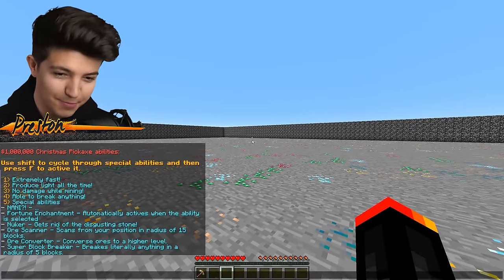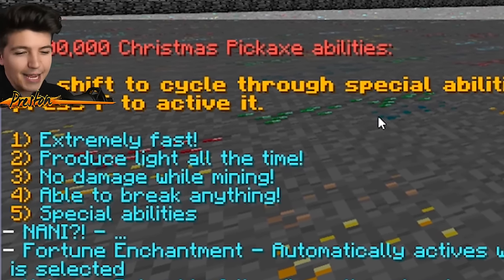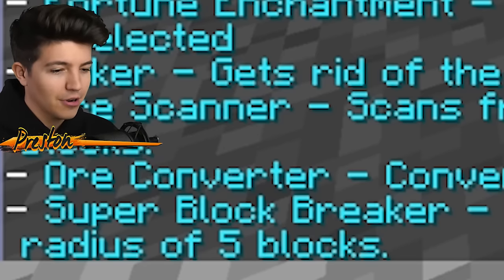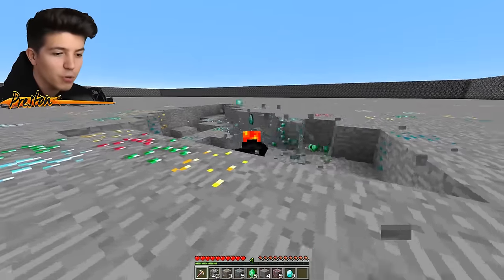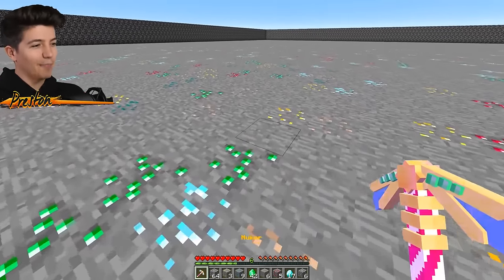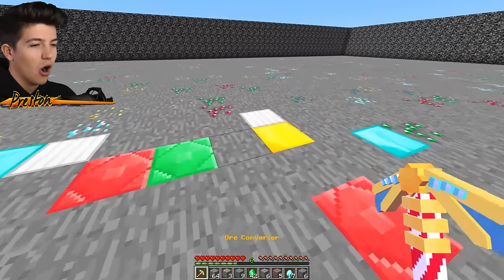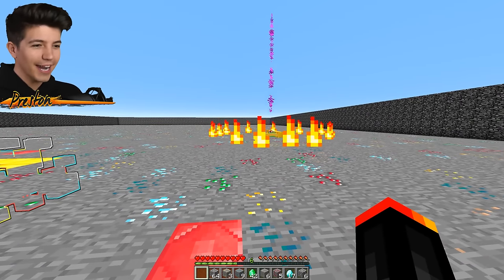Now check this out - this is the coolest thing about this pickaxe. You get all kinds of different crazy effects: it's apparently extremely fast, produces light all the time, no damage while mining, and able to break anything. Special abilities - Fortune enchantment automatically activates when the ability is selected. Nuker, scanner, converter, and super block breaker. Guys, I think we need to try this bad boy out. This might be the world's best pickaxe I've ever seen in my entire life - look at how fast we are breaking things! There's even a soundbite of me saying 'ya ye' whenever I use the nuker.